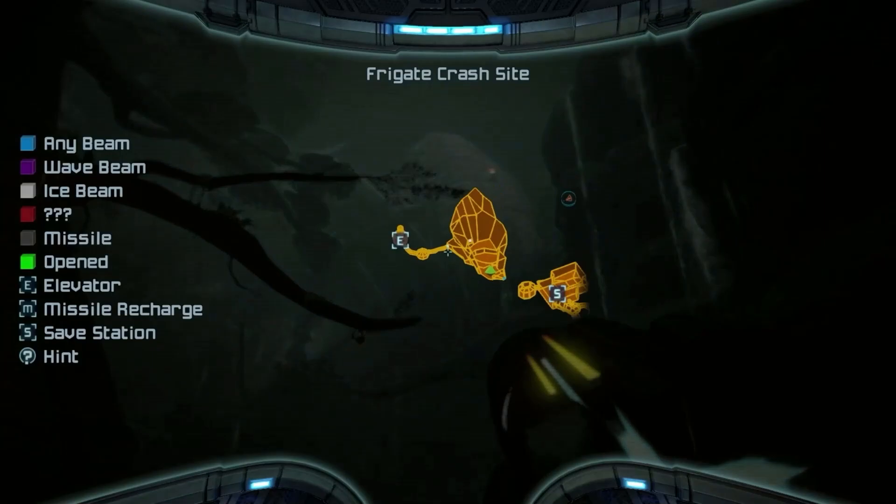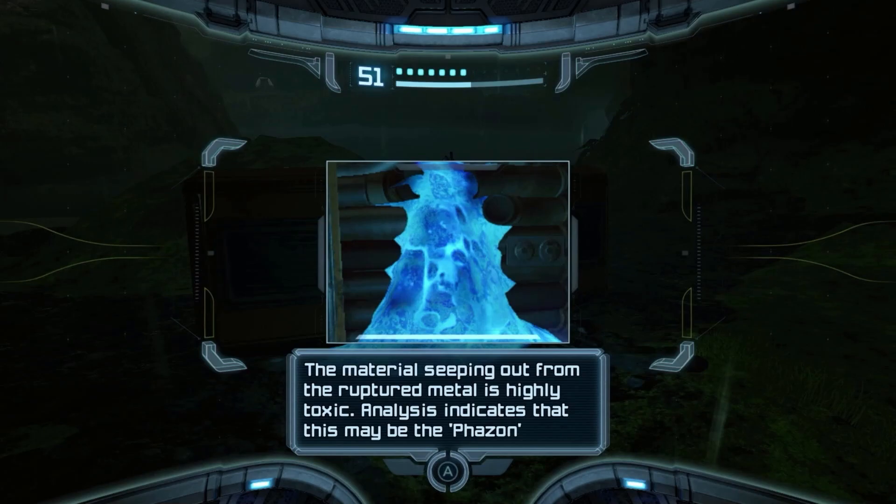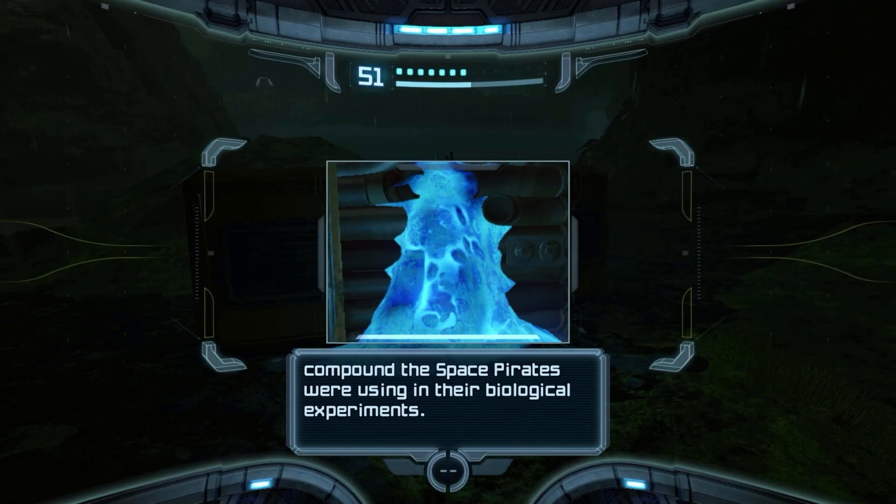You hear that Geiger counter sound? This crate appears to be the same type of container found on the Space Pirate Research Frigate. The material seeping out from the retro metal is highly toxic — analysis indicates this may be the Phazon compound the Space Pirates were using in their biological experiments. Our first time seeing this stuff, and yeah, it hurts pretty fast.